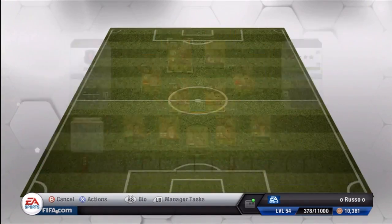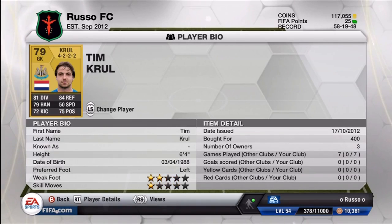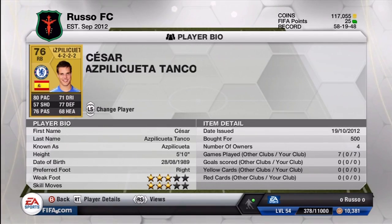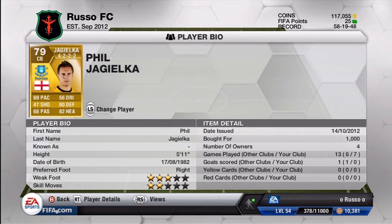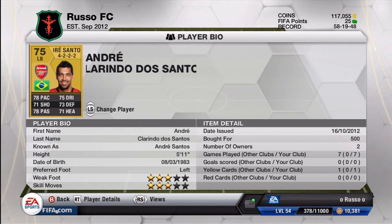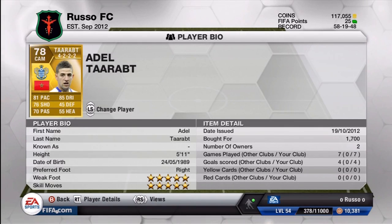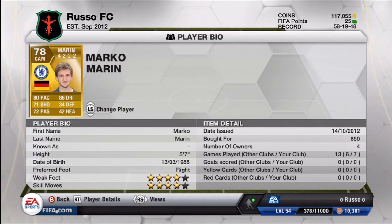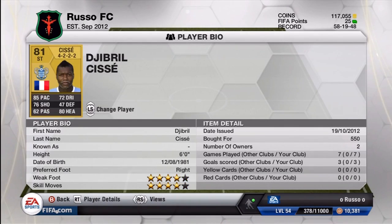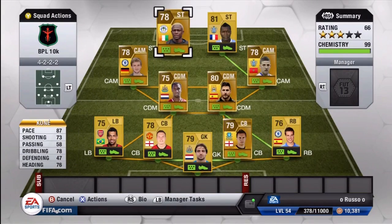Here's our budget build — under 10k BPL squad. Going through the prices: 1,200 for Kony, 400 for Tim Krul, 500 for Azpilicueta, 1,000 for Jagielka, 500 for Phil Jones, 500 for Andre Santos, 1,000 for Javier Garcia, 600 for Anita, 1,700 for Adelrot, 860 for Marco Marin, and 550 for Gibril Cisse. All those added up equals under 10k.